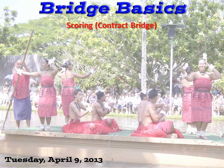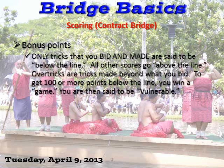Now we're going to talk about contract bridge and then some differences with duplicate — they're based on the same structure but a little bit different. Bonus points: only tricks that you bid and make are said to be below the line. All other types of scores go above the line. Over tricks that are made beyond what you bid go above the line. To get 100 or more points below the line, you win what's called a game. You're then said to be vulnerable.